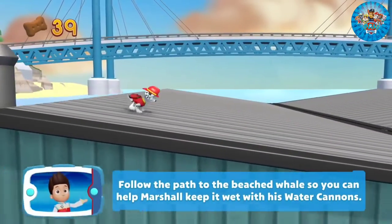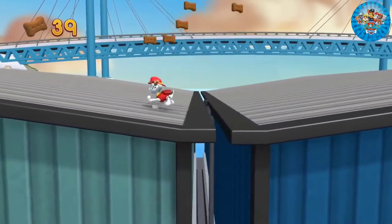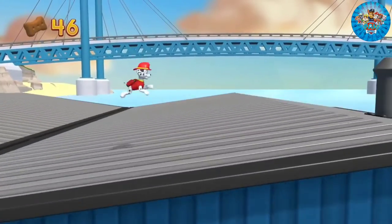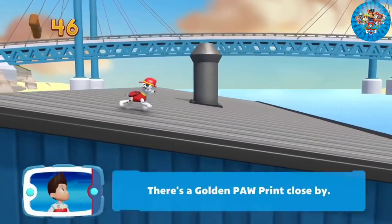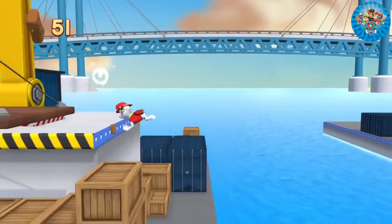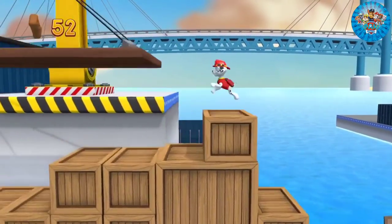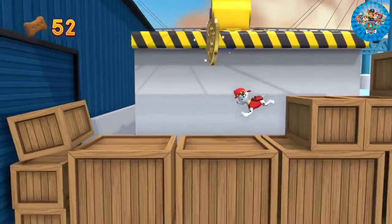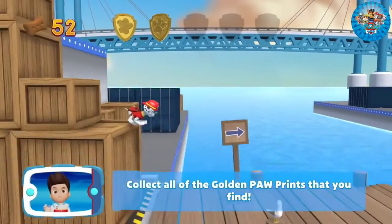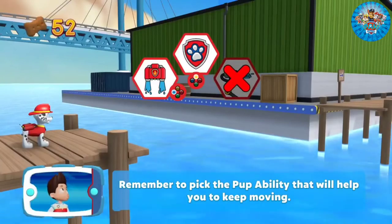Follow the path to the beach whale, so you can help Marshall keep it wet with his water cannons. Find all the pup treats that you can. There's a golden paw print close by. You've got the golden paw print — collect all of the golden paw prints that you find. Choose the pup ability that will help you to keep moving.